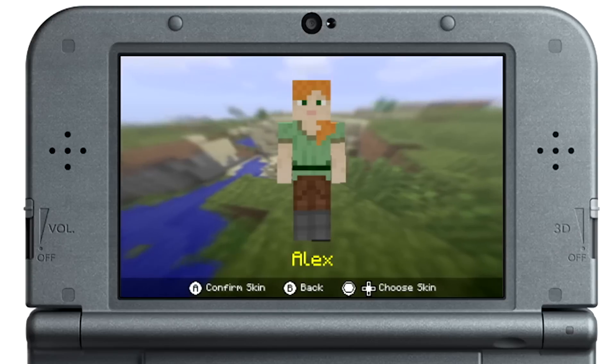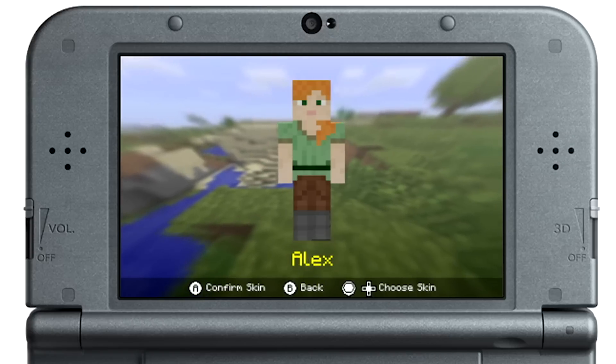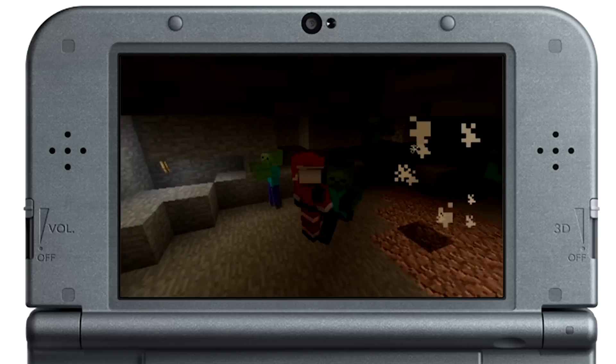But the small screen size means the UI also feels cramped. There are also two huge head-scratching omissions from the new 3DS version of Minecraft: the Nintendo skins and texture packs. The skin packs that are included are cool, but seem arbitrarily picked. While it's great to fight back the zombie hordes in a full Santa Claus outfit, it would have been better to battle as Waluigi.